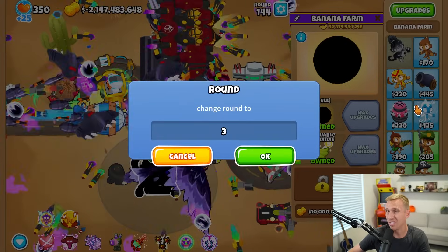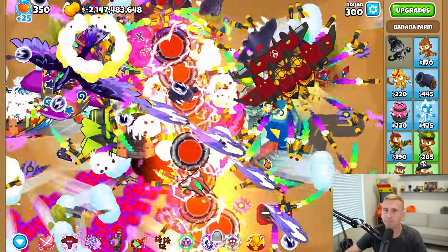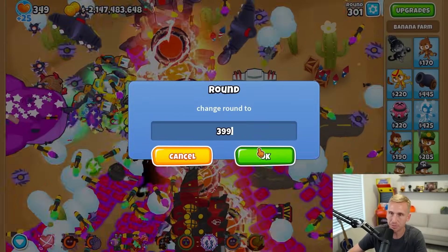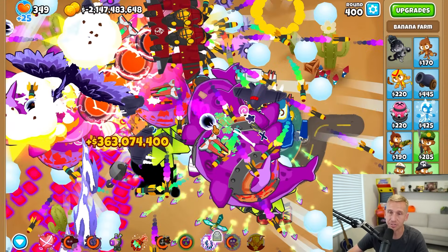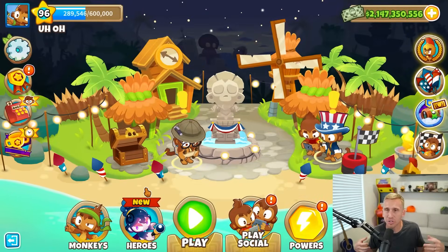We could just go to round 200 and see what happens - that was super easy. Let's jump it up to round 299: fortified BADs, two of them making it pretty far. I'm kind of bummed how far they're making it given the super buffed towers. Let's do round 399. With some actual strategy - using abilities properly with the wizard - we could go a lot farther, but the goal was to break the game with money and we did it very easily. We just had to farm a little bit and I'm really bad at farming and we did it just fine. Check out the video where we beat every single beginner map on CHIMPS in one go.